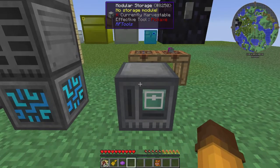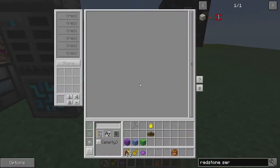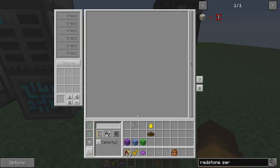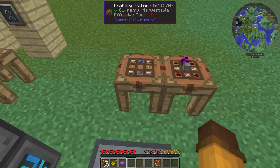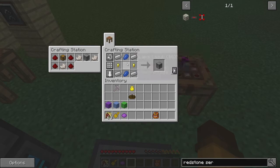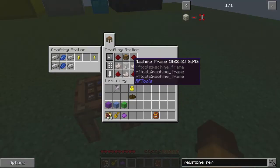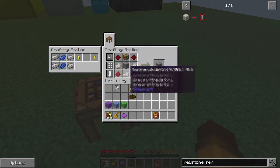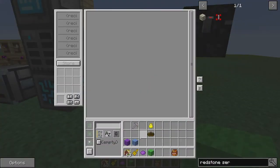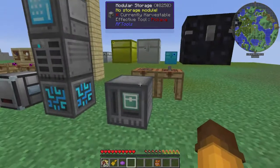Something else that a couple of the players on the server already have — like Jackson and Killshot — is this modular storage. I don't exactly know how this works, so if you want to know you might want to ask them. But the recipe was pretty easy to make: to make a machine frame you need four iron, two lapis, and two gold nuggets. Then to put it all together you need the machine frame in the middle, three quartz, four redstone, and any kind of chest. But how to use it, I'm probably going to have to have somebody show me because I have no clue.